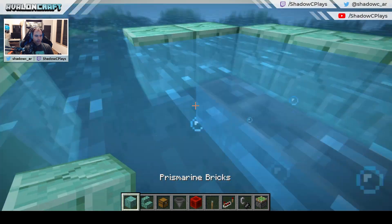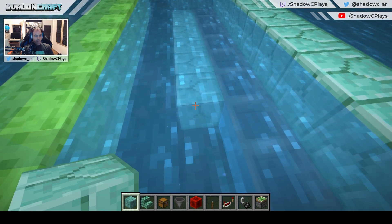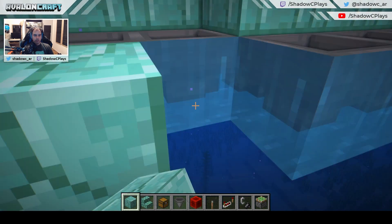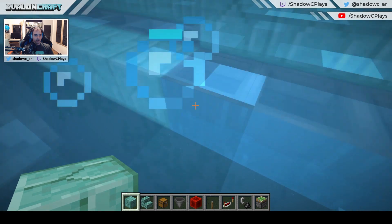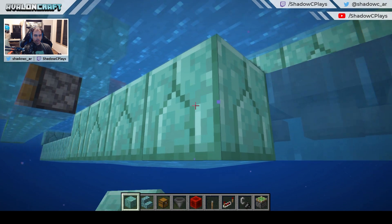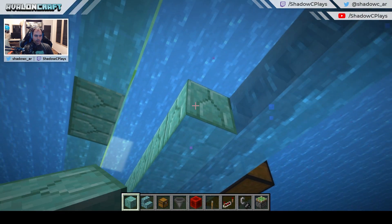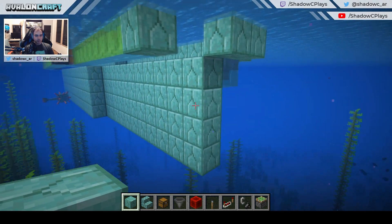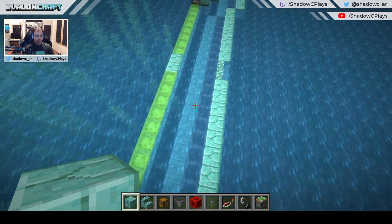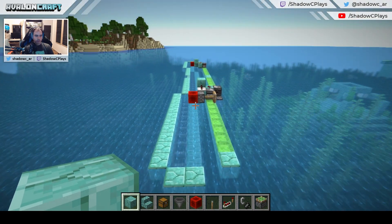Then add a row of structural blocks here, and remember this needs to be a wall that goes down. We're pretty much done with this except for the most tricky part by far.